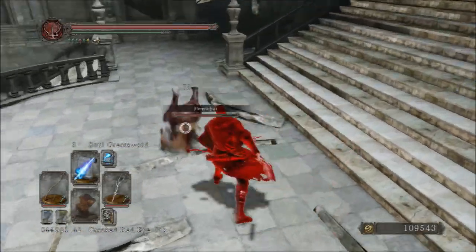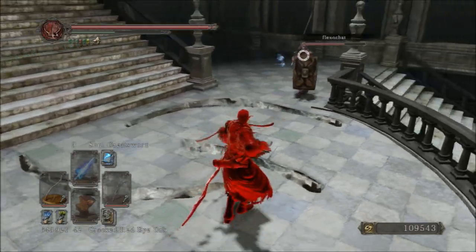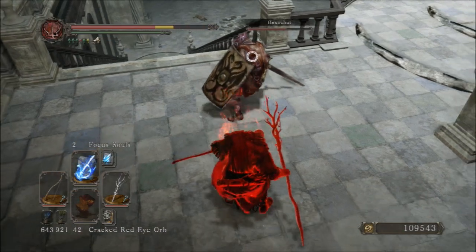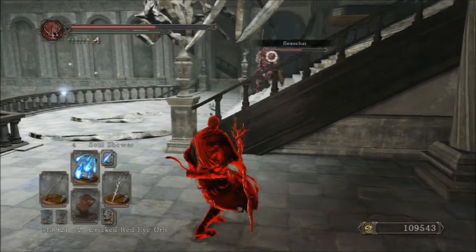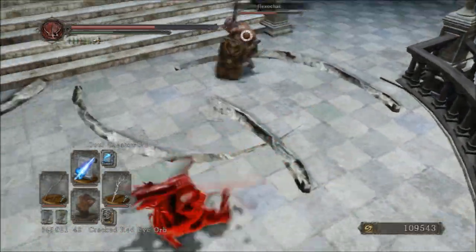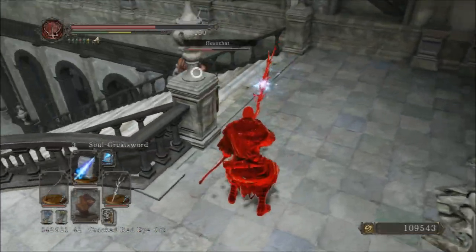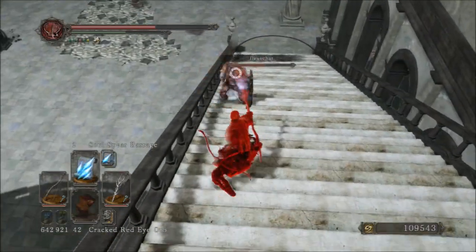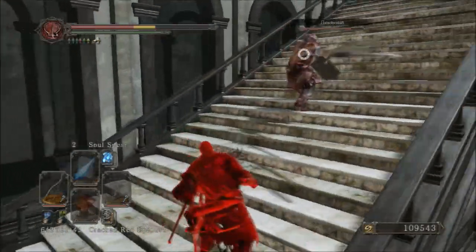Getting started with this build — the sharpshooter is level 150. It has 30 vigor, 25 endurance, 6 vitality, 20 attunement, 20 strength, and 18 dexterity — because originally I meant to use the dragon rider bow, but that just didn't work out; it was actually getting me killed, but I'll address that a little bit later on. My adaptability is 20, my intelligence is 60, and my faith is 4.